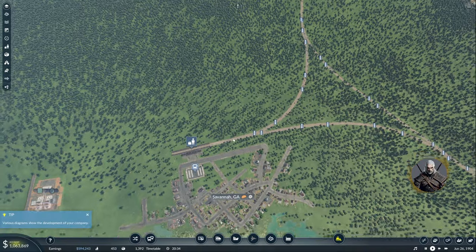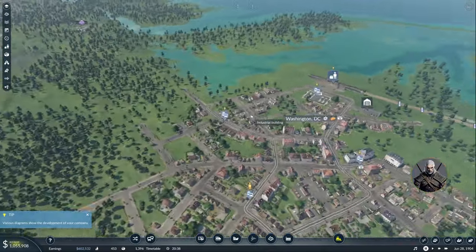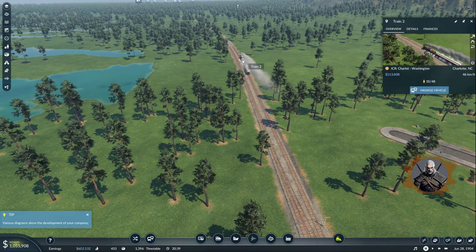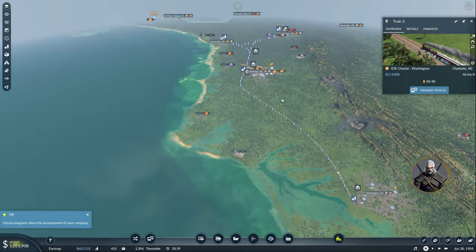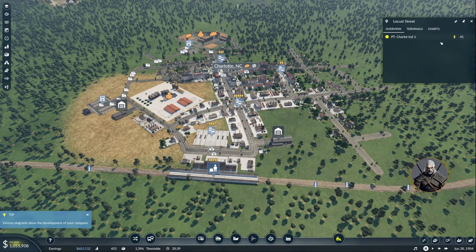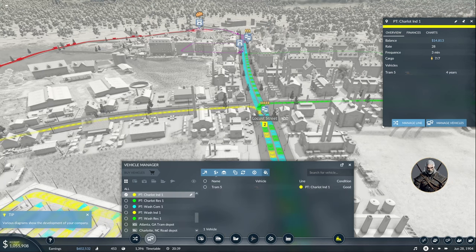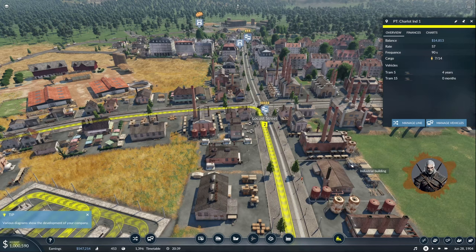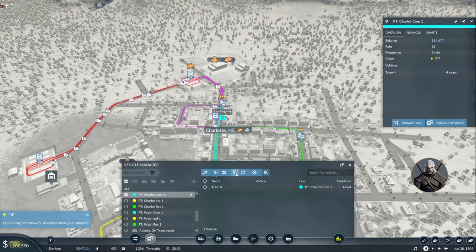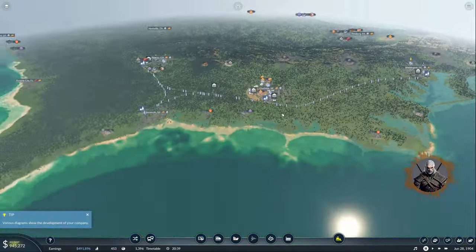I just have to finish up the public transportation here. The game has been playing for a while. Six people — this is going to the other direction. It's getting full already — amazing. And here we have 33 people waiting. This is getting pretty full — I'll give it another tram here as well. Years back here already has three — okay, that's fine.